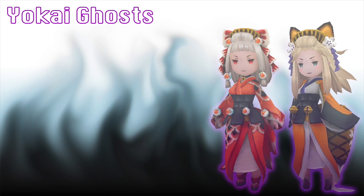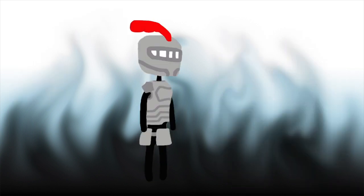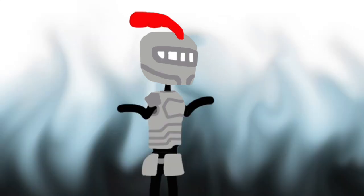As for the Yokai ghosts, having Echo as their passive, you want to give them MP Free in a Pinch and Barrage as well, but instead of Ventriloquism, give them Chain Spell. You might see where this is going, and you're probably right. I really hate that you can do this.